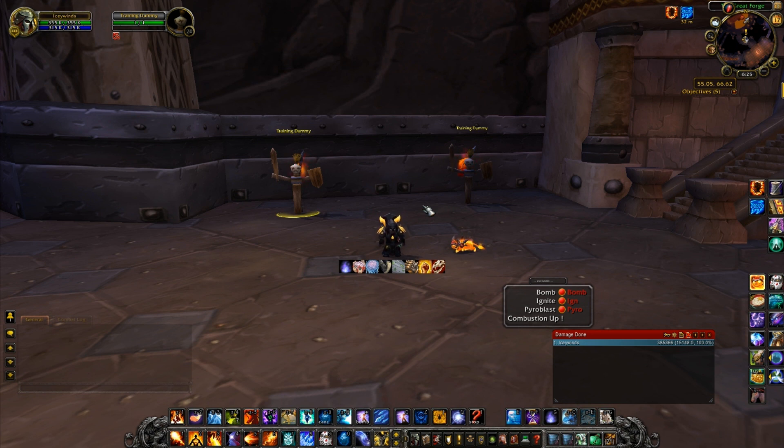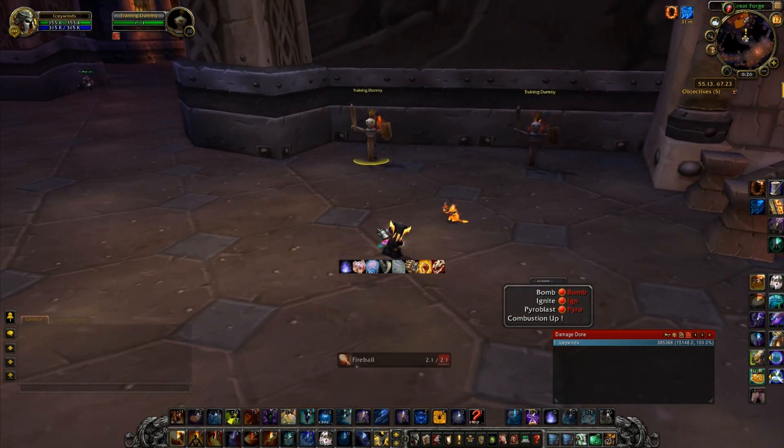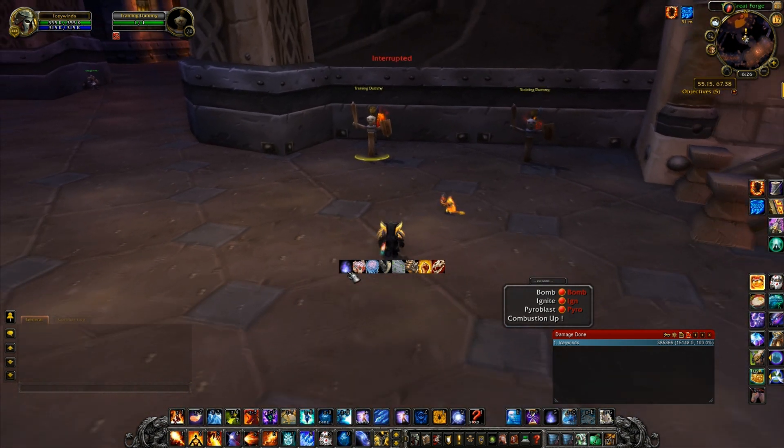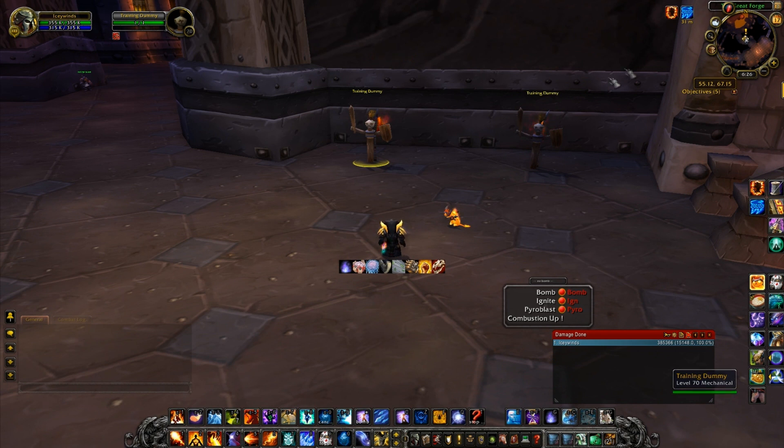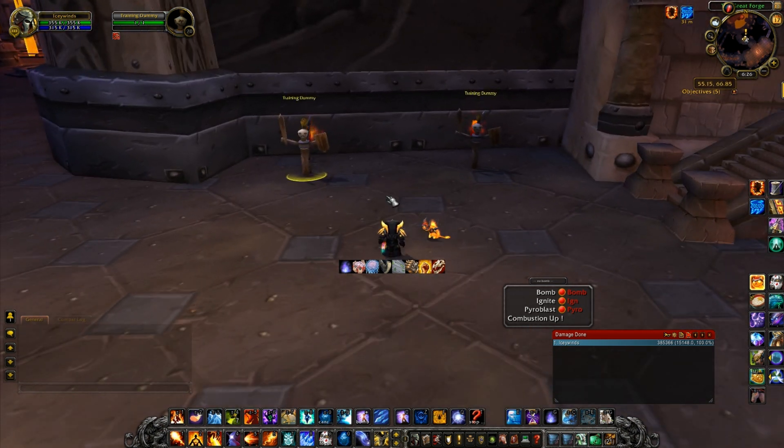Once your gear is reforged, enchanted, and set up, it all comes down to play style. One add-on I highly recommend is Interrupt Bar — I'm circling it in the middle of the screen. It tracks every interrupt in the game. Say I'm fighting a Mage and he uses Counter Spell — this shows me when it's available again. If I'm casting and I know he'll try to counter spell me, I stop my cast just before it goes off. He counter spells the nothing, you're silenced for three seconds but not locked out of your fire school for six or seven seconds.